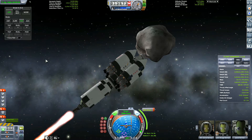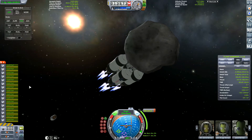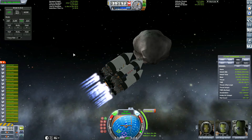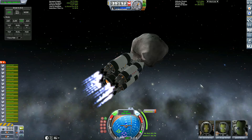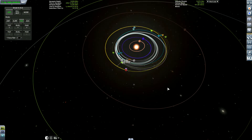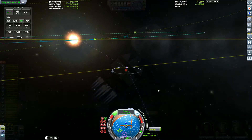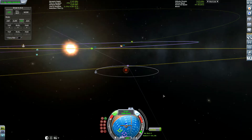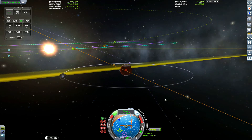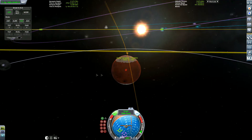Engaging our maneuver nodes to encounter Duna. You can see I'm using nuclear engines — that's how I got the large Delta V. Otherwise, if I used some of the larger normal-fueled engines, the Delta V would be severely reduced. We do have a way to go before we get to Duna. This is not the biggest burn I've done for a Duna intercept.